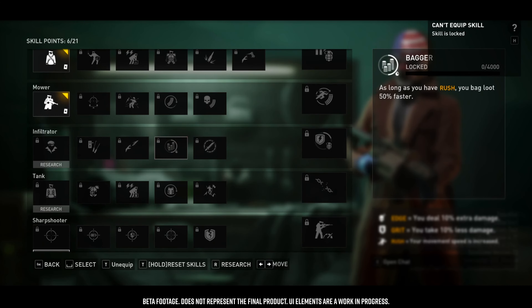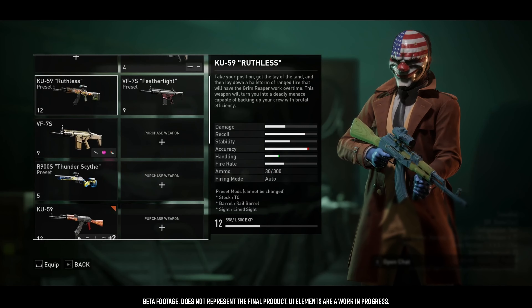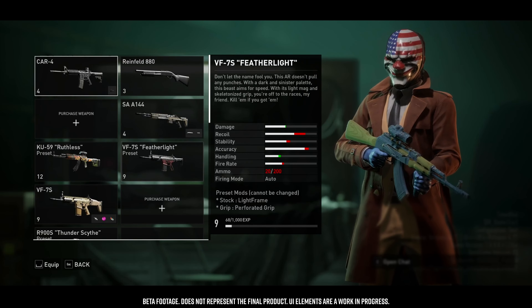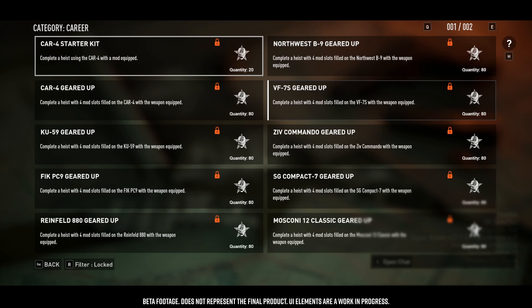As you complete challenges in the game, you earn Infamy points, which increase your Infamy level. There are 150 levels at launch. Level 100 is when the last gameplay unlock occurs — the final skill point. At that point, you have all base weapons, all gameplay features, and all skill points unlocked. From 100 to 150, it's basically bragging rights — only cosmetic rewards. As we add more challenges post-launch, there will be easier methods to reach level 100.